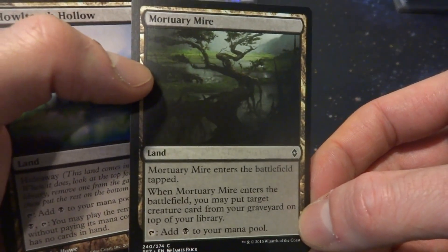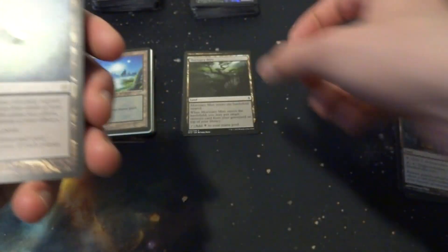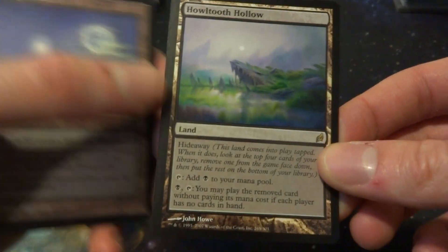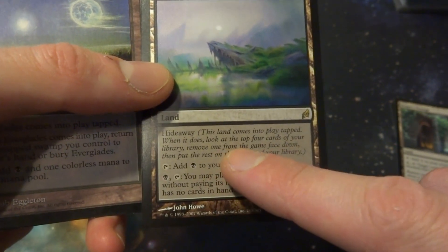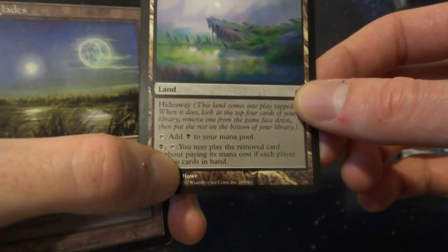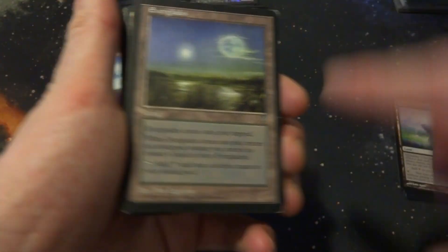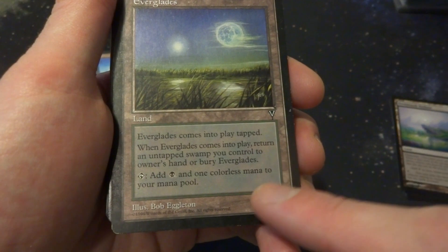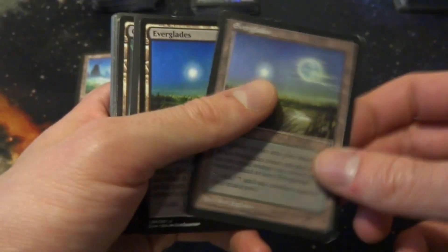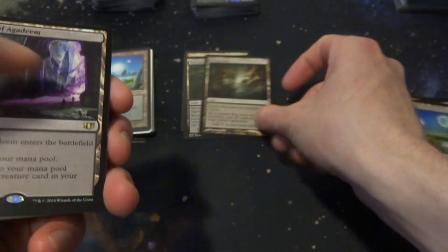I have a Mortuary Mire — enters tapped, creates black mana, and when it enters the battlefield you put a target creature card from your graveyard on top of your library. Might as well include that. There are some hideaway lands here — this one comes in tapped, creates black mana, lets you look at the top four cards and hide one, but you can only play it if both you and your opponent have zero cards in hand. Too steep. Everglades comes in but you have to return a swamp to your hand, and makes black and colorless. Not for this. Bojooka Bog comes in tapped, makes black mana, and can remove graveyard cards — thinking about putting that in.